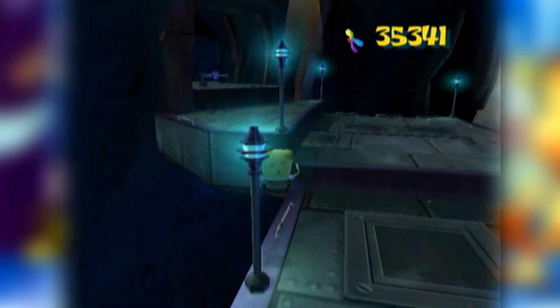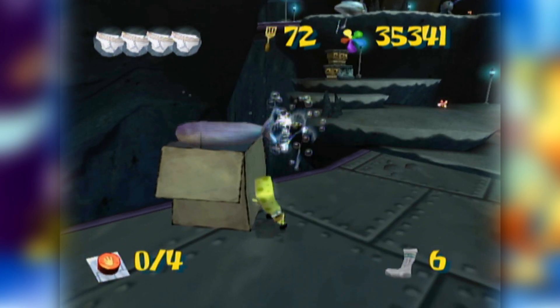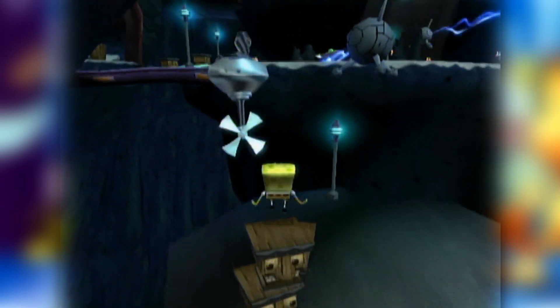The great thing about this is all these awesome exploits are exclusive to this game. Seeing as Rehydrated is being built from the ground up, it's safe to assume all these things showcased in this video are exclusive only to the original Battle for Bikini Bottom. Without further ado, let's get into some tricks that speedrunners use to make this game what it is.